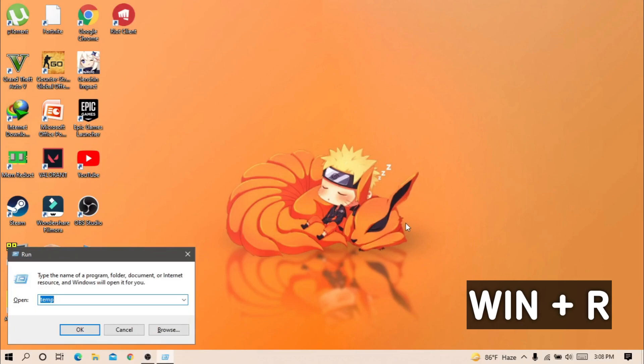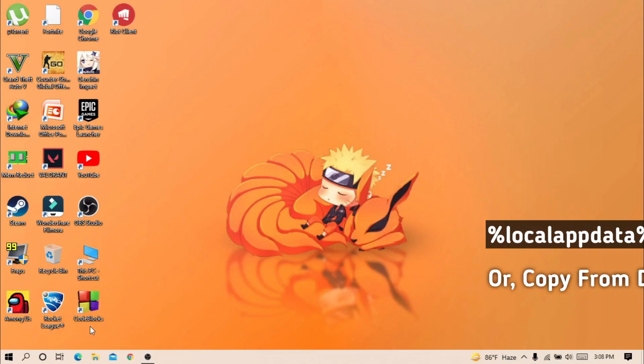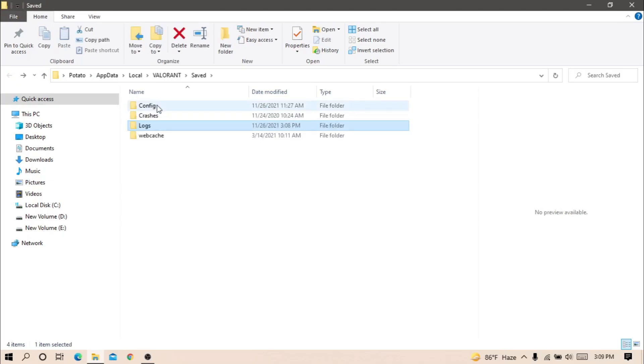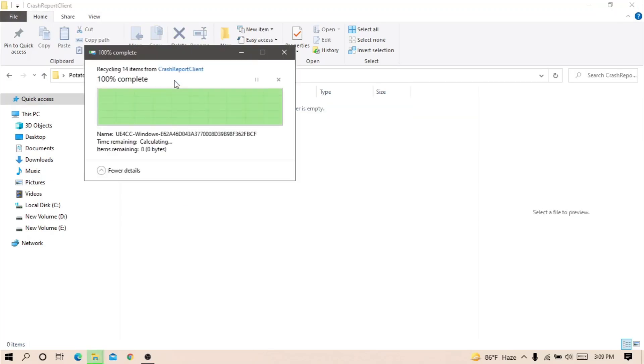First of all, hit Windows Plus R key to open Run. Then copy and paste this code from the description and hit Enter. Now open this log folder and delete everything from it. Go back and open the Config folder, then click on Crash Report Client and delete everything from there.